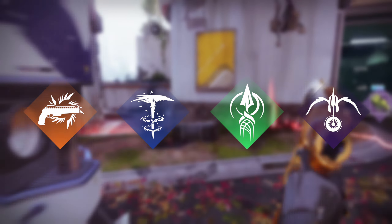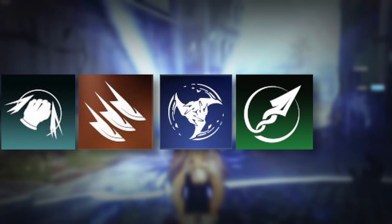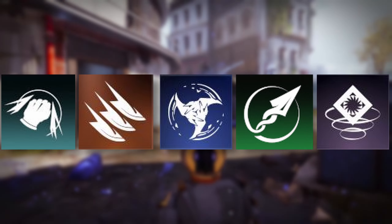For the melee abilities, we're going to have Combination Blow from Arc and Solar, Knife Trick from Solar, Withering Blade from Stasis, Threaded Spike from Strand, and the Snare Bomb from the Void subclass.